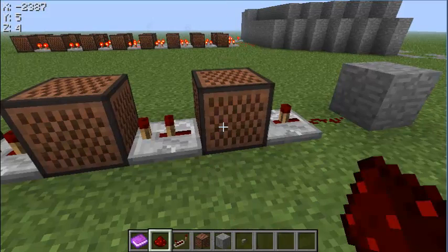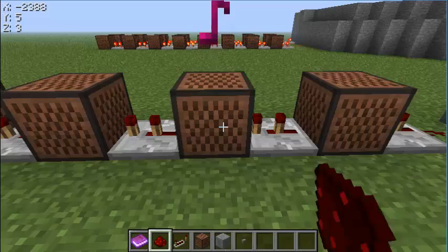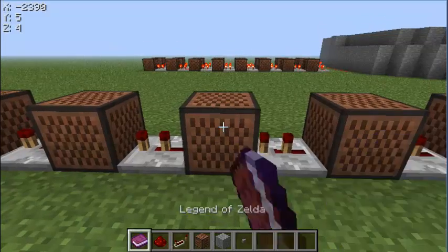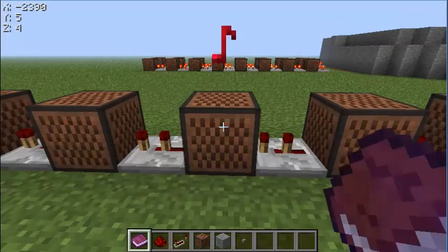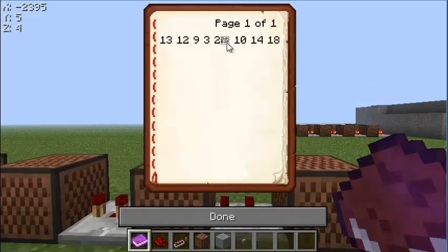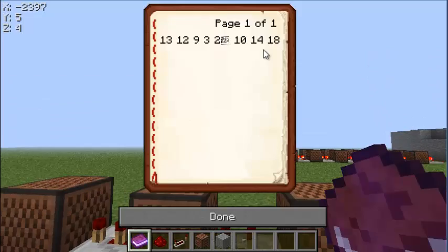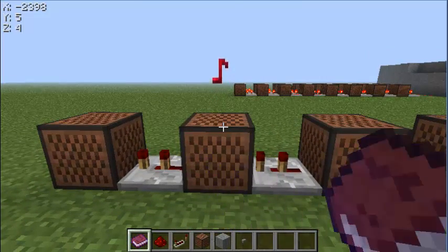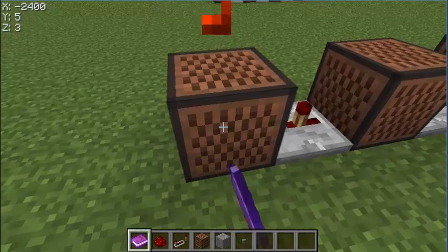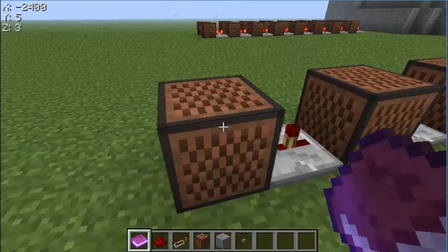Starting with thirteen — count up thirteen clicks on the first note block. Next, twelve clicks on the second. Then nine on the third. Then three, and then two. Now ten — count up ten clicks. Then fourteen clicks. And finally eighteen clicks on the last note block.